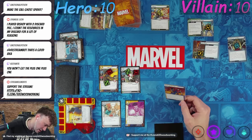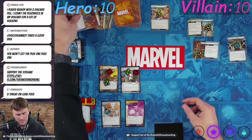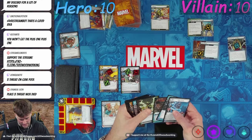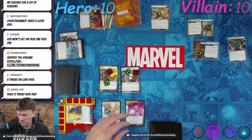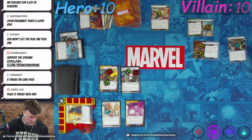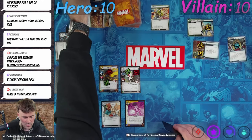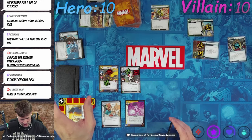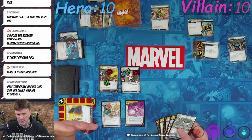We flip down to Lucas and exhaust. After you change this form, add a Temporal card in your discard pile to your hand. Three threat on Gene Pool. Exhaust Lucas Bishop — remove this from the game. Let's put that there so we don't forget it. That actually really helps us.